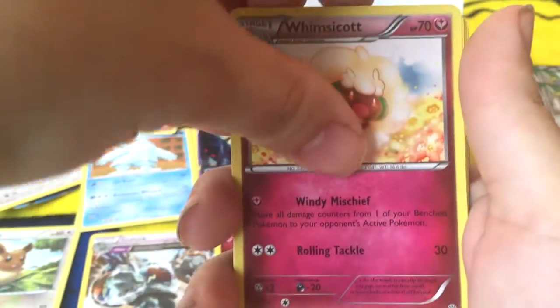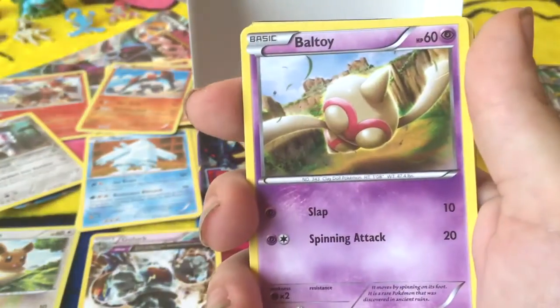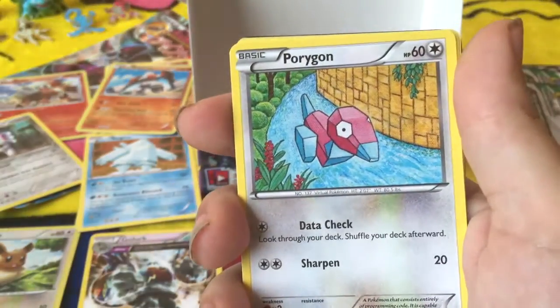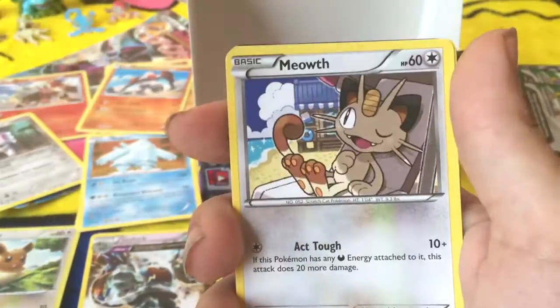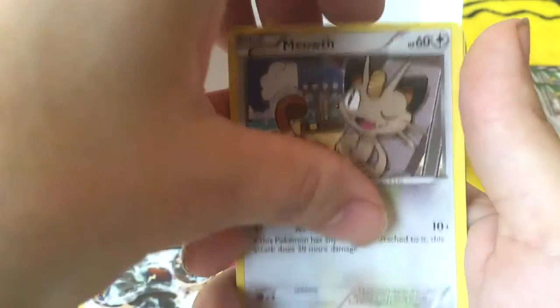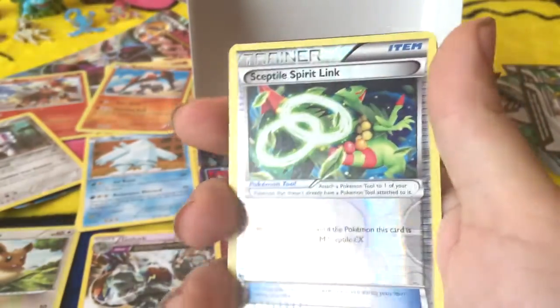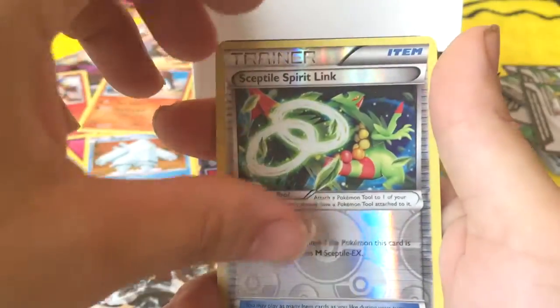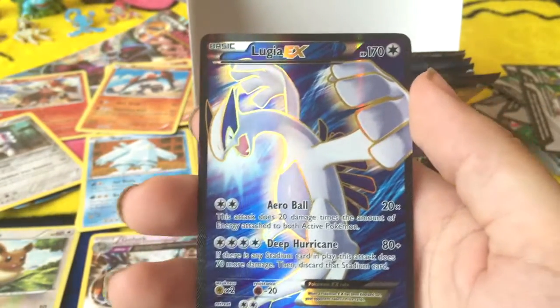Energy Recycler. Whimsicott. Hex Maniac. Hee hee hee. Ball Toy. Porygon. Meowth. Relicanth. A Reverse Holo Sudowoodo. Nice. And Lugia EX — was not expecting that.